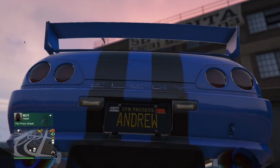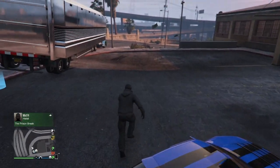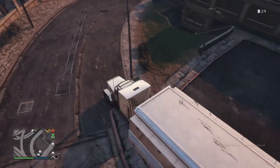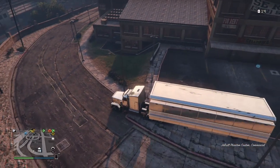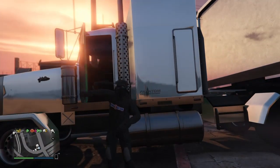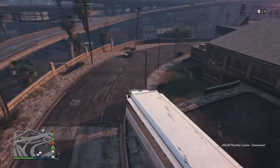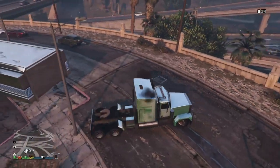Once you've done that, you want to park your MOC up just like I have. You do need custom plates for this. You want to make sure you don't park it too close to the garage — just make sure you can see the blue circle. You can be literally on the road; it doesn't matter how far away you are because you're going to be crashing the car into it anyway. Just don't park it too close.